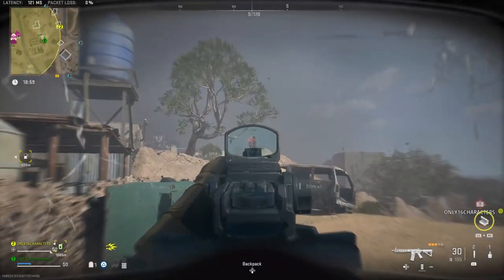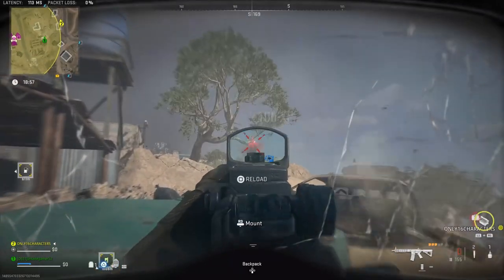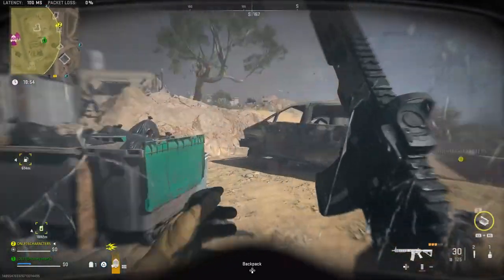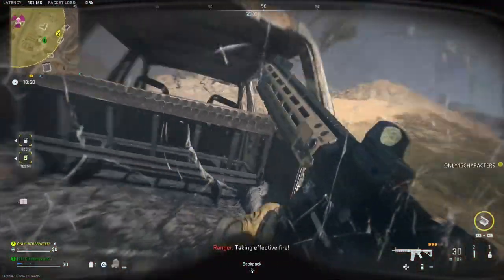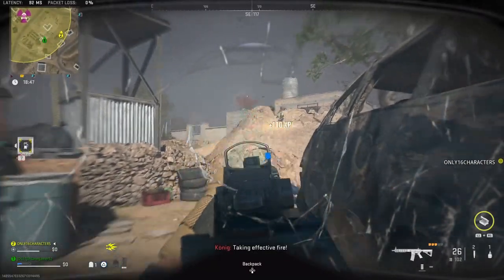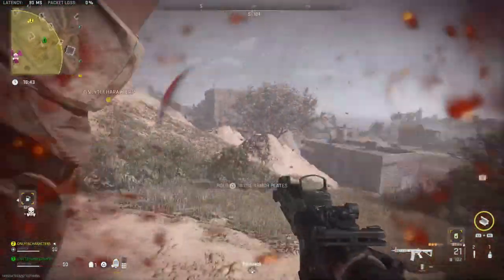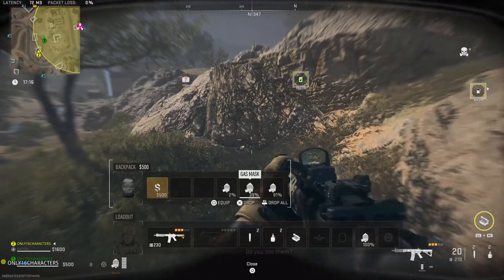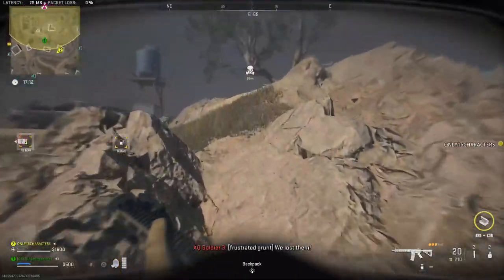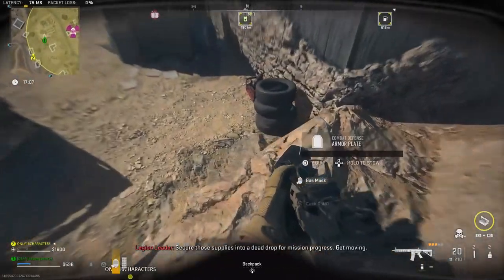The second way to get a lot of gas masks really quickly is by going into the radiation zone. This one is going to be a little more dangerous and there are going to be a limited amount of gas masks in here, but it will be quicker and it won't cost you anything. Most of the enemies in here are wearing gas masks and will drop them when killed. You'll end up using gas masks while in the radiation, so try to keep an eye on the durability and keep swapping them out before they break. The gas masks don't have to be full to count towards the mission progress, so you could have a bunch at 1% durability and they would still count.